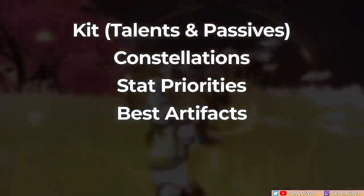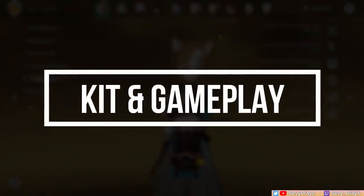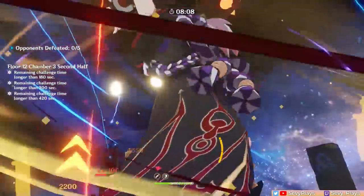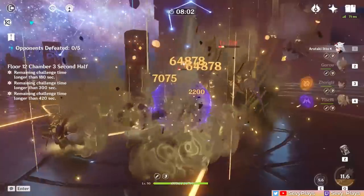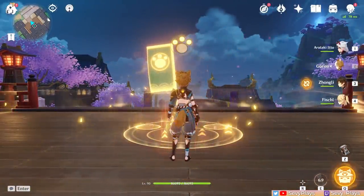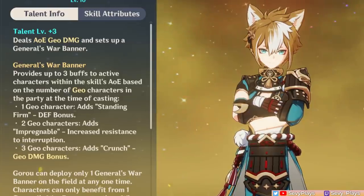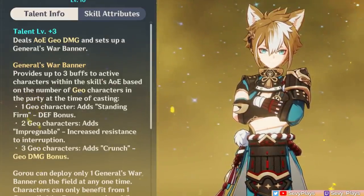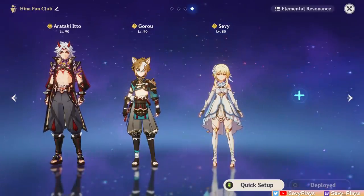We'll be looking at this good boy's kit, constellations, stat and artifact builds, weapons, and team comps to make him the best geo general he can be. Goro's role is very straightforward and hyper-focused — he's meant to support geo characters, with defense-scaling geo characters being the main targets. His skill generates a field that gives the General's War Banner buffs to active characters in it. The more geo teammates you have, the more buffs are given: one geo gives defense, two geos gives interruption resistance, and three geos gives more geo damage, making at least three geos very appealing.